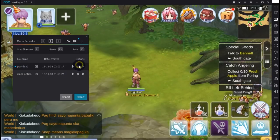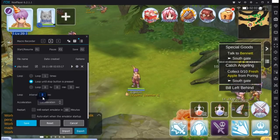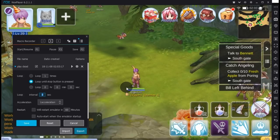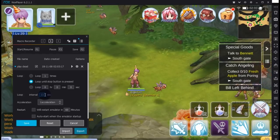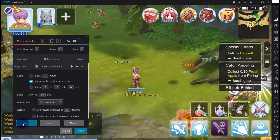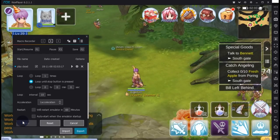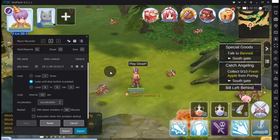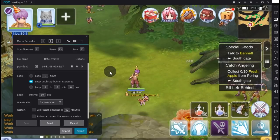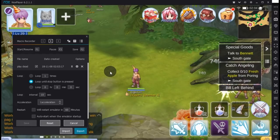Edit the settings again — loop it forever, then set the interval. Since Play Dead has a 10-second cooldown you can put 10, but it can actually be longer. You also have to account for the time you made the clicks in the script. It'll probably be better to set it to about 20 seconds, since you're not really that hungry for mana and it won't affect your battle time too much if you do it less often.